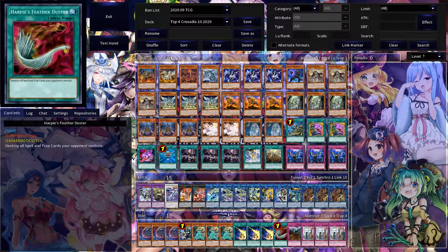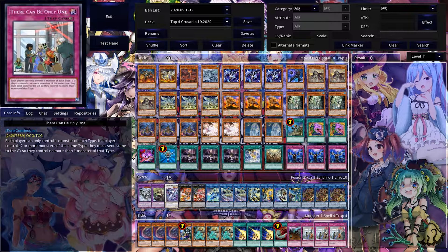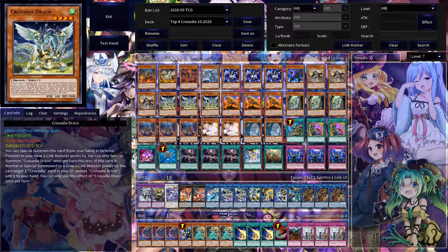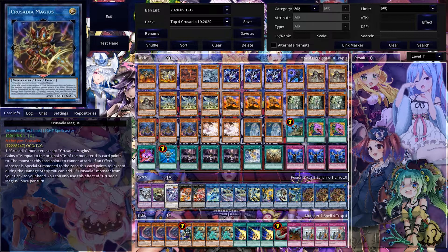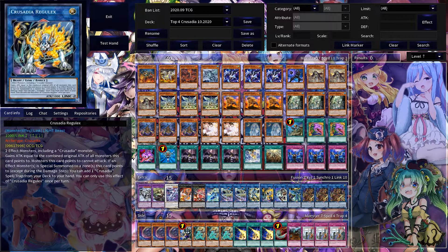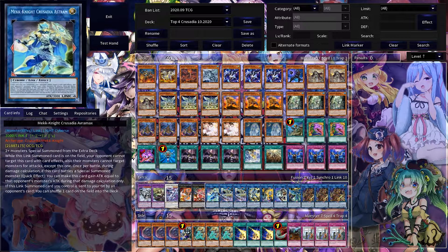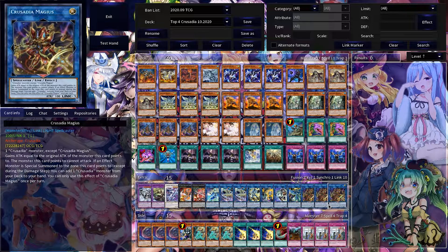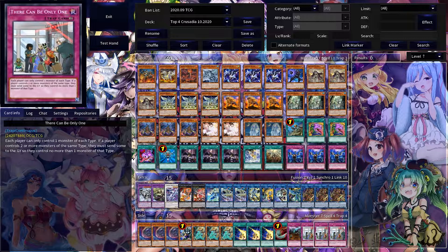Another interesting thing I saw in the side deck was There Can Be Only One. This is interesting because Dogmatica runs psychic, warrior, beast, dragon, and spellcaster — and this deck runs spellcaster, beast, cybers, and cybers. So this is cool: if they force you to go first because they know you're playing Crusadia — which some people will try to do — you can at least side in There Can Be Only One, and this hurts a lot of meta decks right now. So not a bad choice there either.